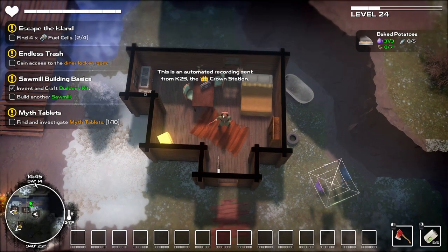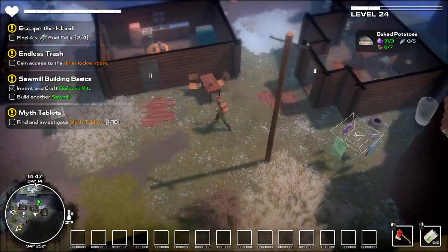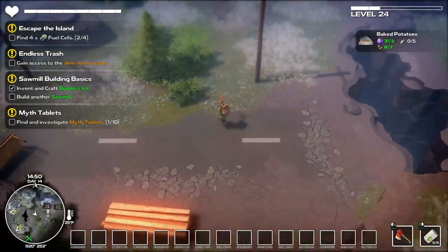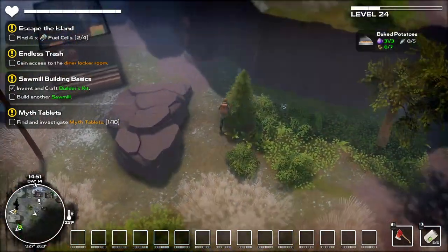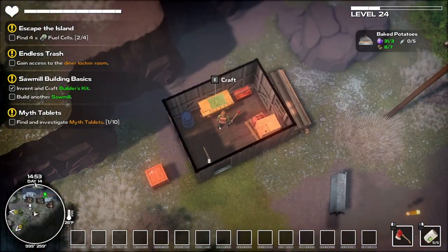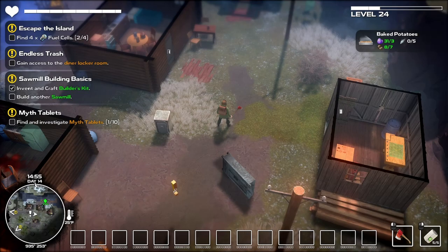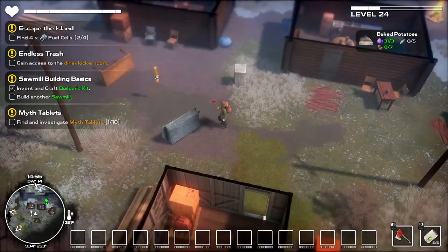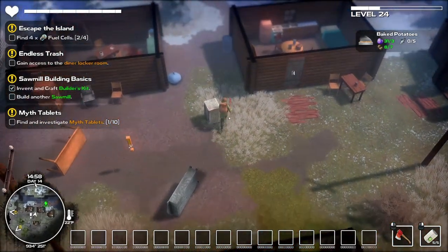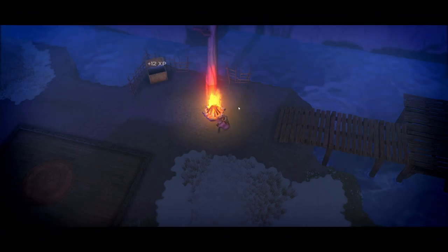This is an automated recording sent from K23, the Crown Station. Alright, so this is my plan - I'm going to destroy everything that's here and make this entire area completely bare. Maybe not this one, just because it has that crafting station there. Then we'll see about that building thing - maybe we can build a sawmill here. Just something different, just to get rid of that quest at the same time. Let me get to hacking and slashing.